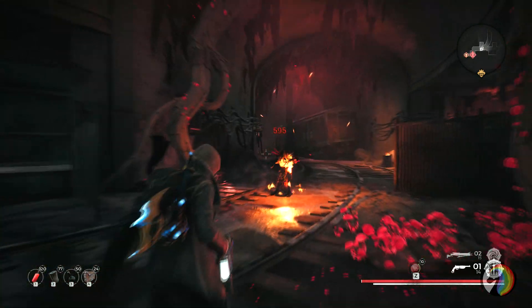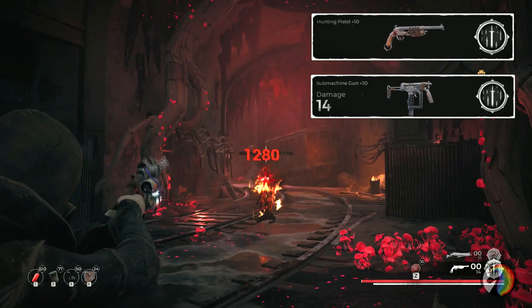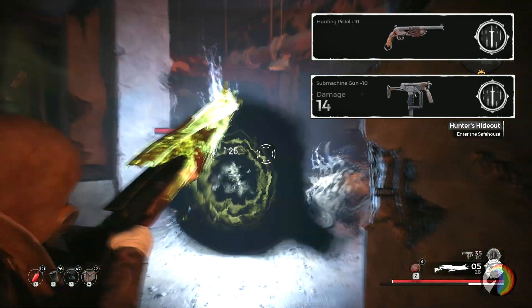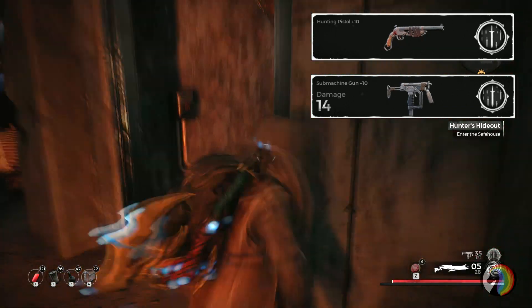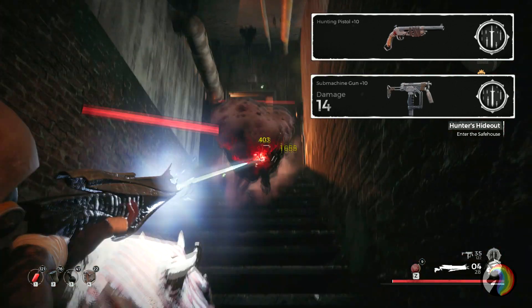For the handgun I use either the Hunting Pistol or the SMG. I prefer the SMG because it has many rounds and a quicker fire rate, but the Hunting Pistol is capable of staggering enemies even in Nightmare Mode. I usually swap them depending on the situation.